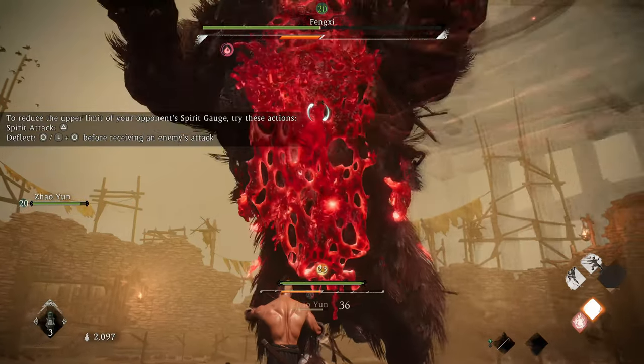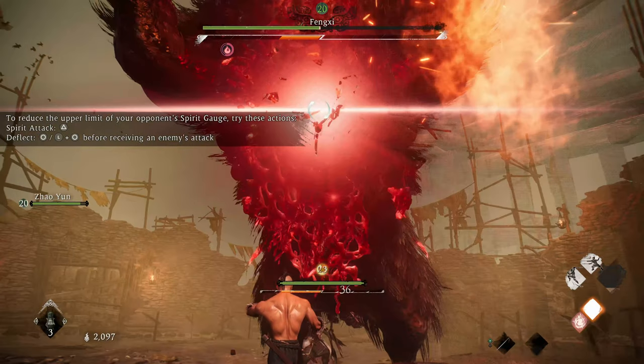This walking red attack can be deflected at the last moment. The precise timing is when the glow happens once it's right over you. See how the glow kind of extends left and right across the screen? When you see that, press deflect.